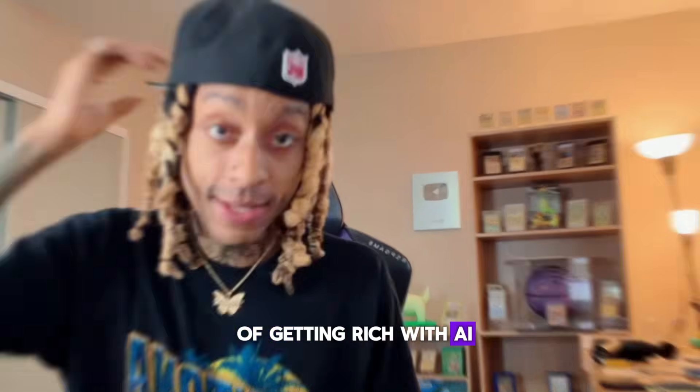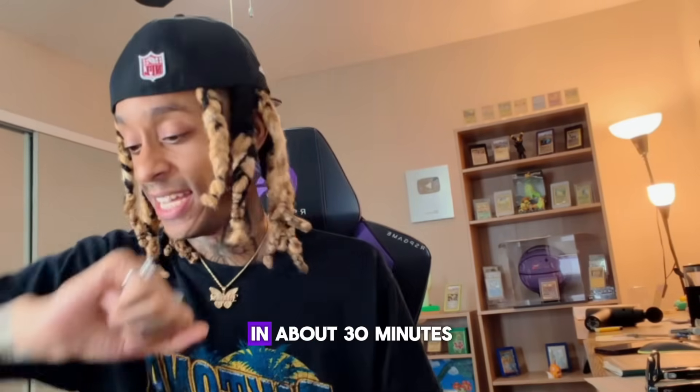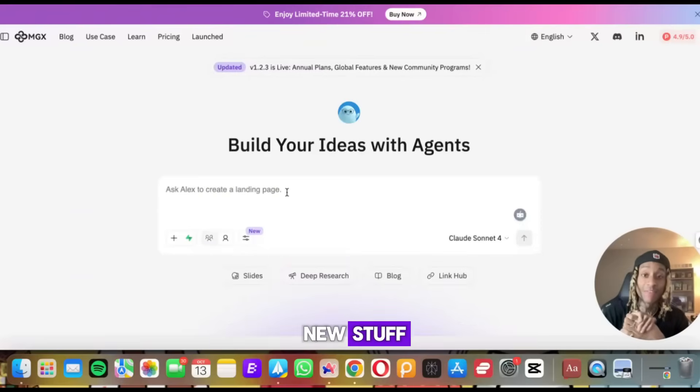Today, getting rich with AI. Here we have a tool and I want to make an app — let's see if I can make it before my flight in about 30 minutes. Let's go. Here we have a tool called MGX. We saw this before, but they've added some new stuff. They claim to have more AI agents that can work all at once.